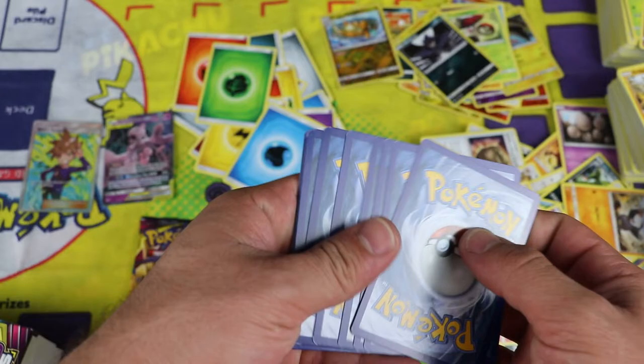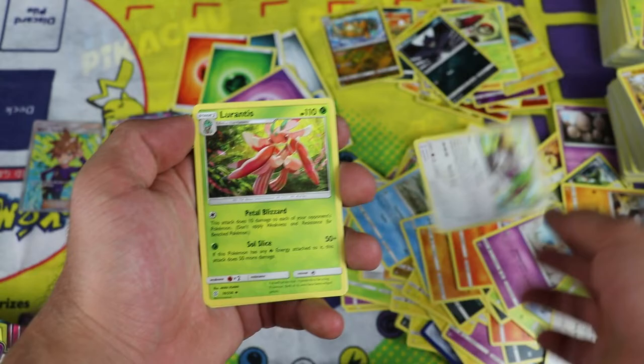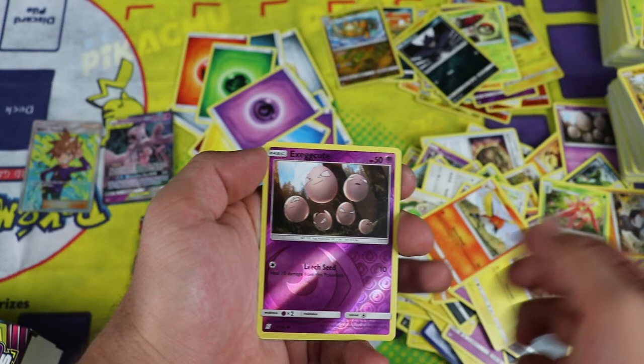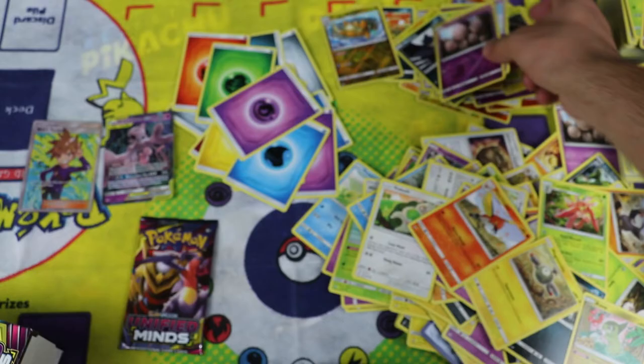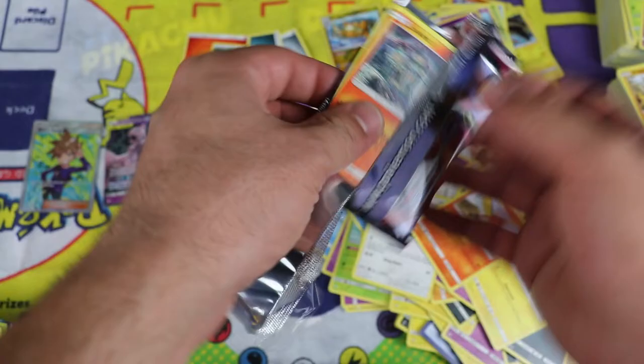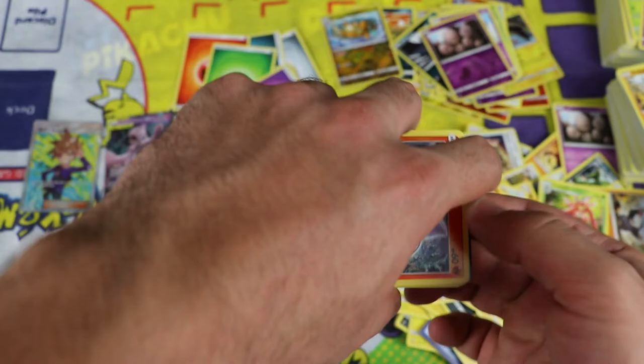Psychic energy, Orangaroo, Lurantis, and Mesprit. Sneasel, Magnemite, Slakoth, Axew, Fletchinder, Execute, and Drifblim in the slots. Last pack magic for the video — thanks for watching guys. If you liked the video please consider giving me a thumbs up. I just did this video on the fly because I felt like opening packs.